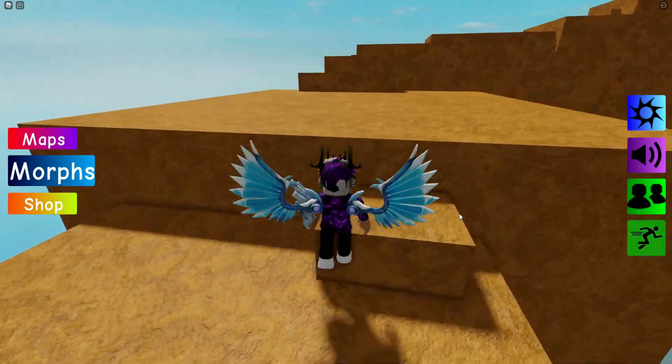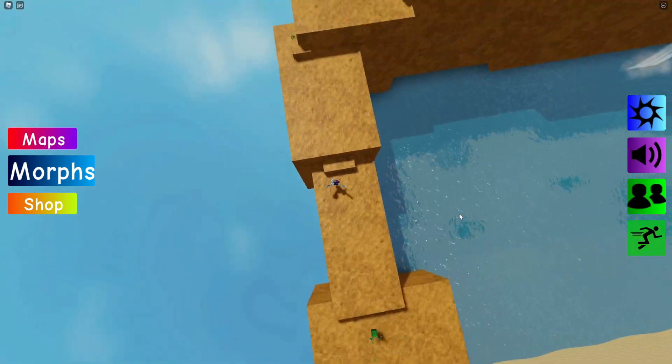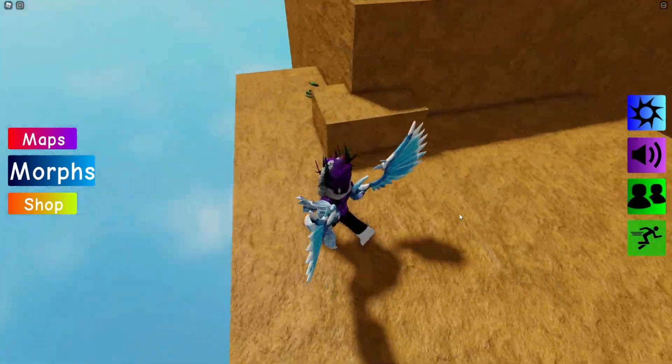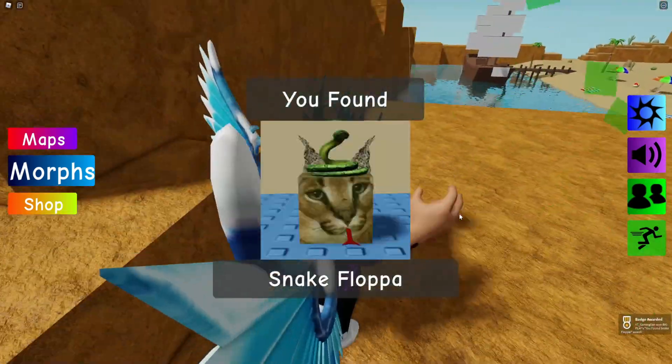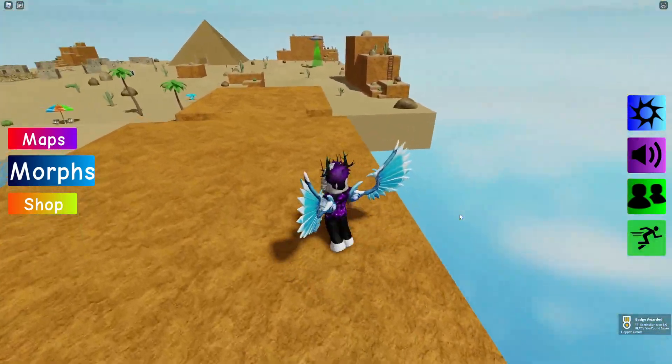After that, jump up here, then go up here. Next, walk across this little slice of rock and we have the Snake Flopper just over there. I definitely wouldn't want to be bitten by that one.